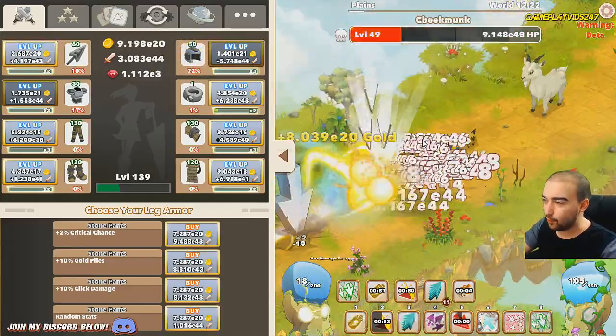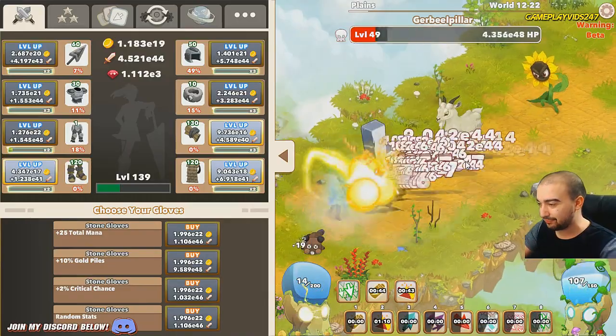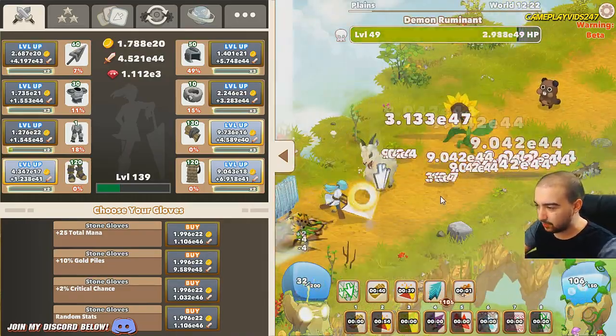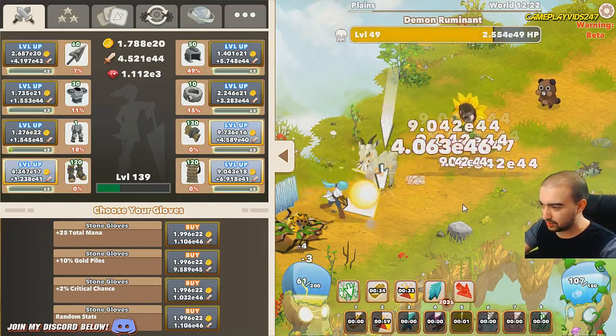We're versing level 49 monsters and I'm only on zone 22 right now, so it's a bit of a situation. But ideally we can knock this all out with the big clicks that we're spamming up right now. We have almost 2,000 big clicks already stacked up and ready to roll — there we go, 2,000. Lovely.